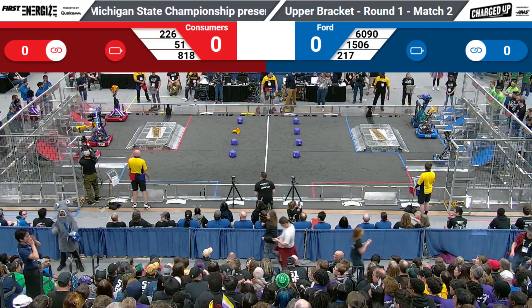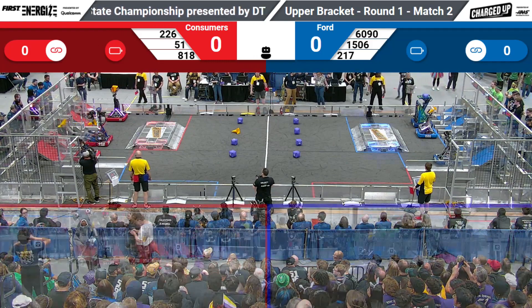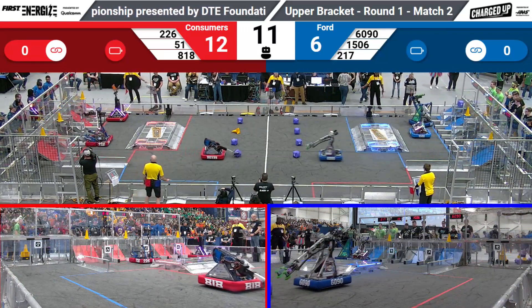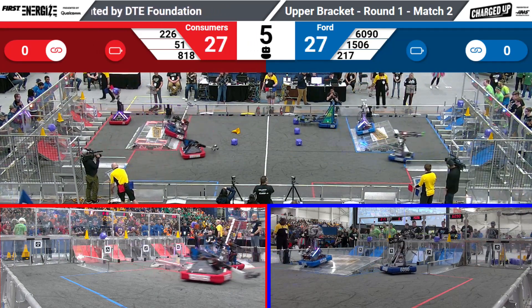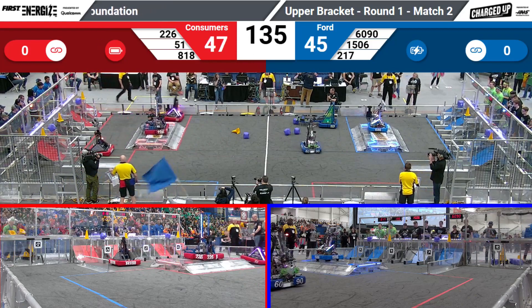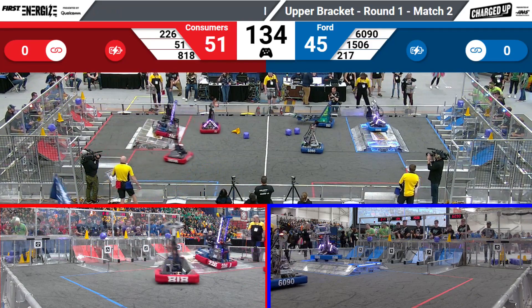It's the match between Consumers and Ford — drivers behind the lines in 3, 2, 1, go! It's round one, match two, here on the DT Foundation Field, where we have both alliances starting off strong in autonomous. The Hammerheads going back up onto the charge pad for the Red Alliance, and 1506 for the Blue Alliance, both balancing successfully in this autonomous period.